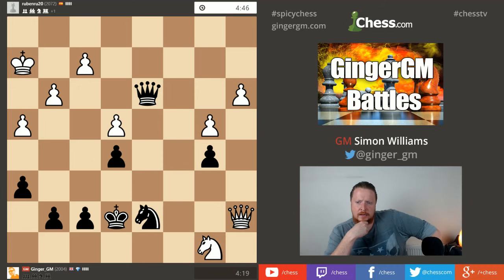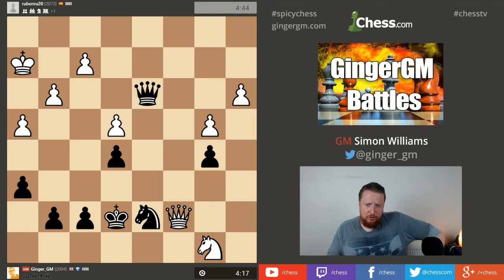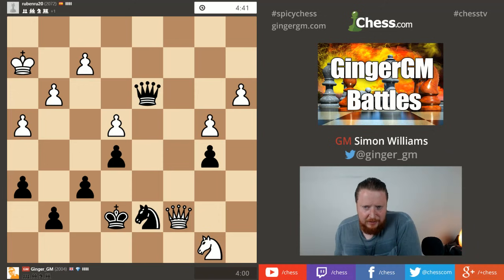I'll look at this position on the computer afterwards if I can work out how to do that. Looks like I've had a couple of bad games recently at this longer time limit and my rating is going to drop below where it should be. My opponent's now playing sensible moves to tighten the knot. The computer might like that move - he could have just swapped off everything and won. Queen check - this is horrible.